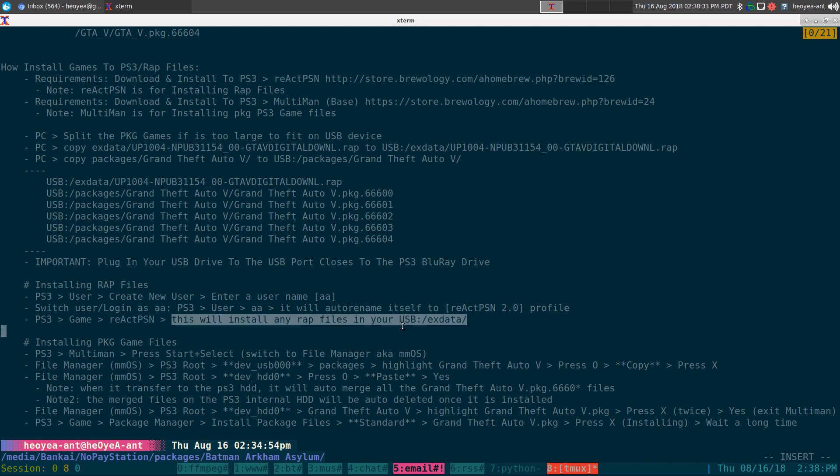After activating the 'aa' user, go to your PS3 games and run ReactPSN. Once you run it, it will install all the RAP files from your USB EXDATA folder — so make sure all your RAP files are in that folder before running it. To install the games, open MultiMan, which should be in your PS3 games. Once MultiMan starts, press Start and Select at the same time to switch to file manager mode — it'll look like a basic operating system interface called MMÖS mode.